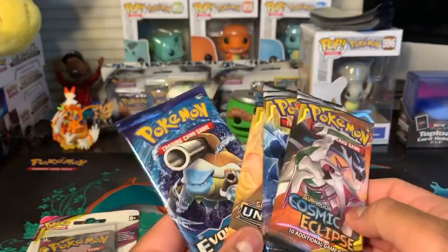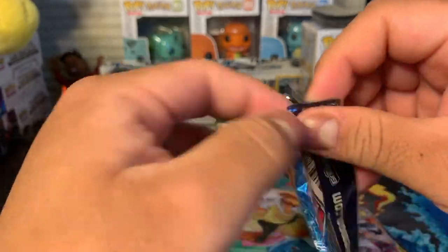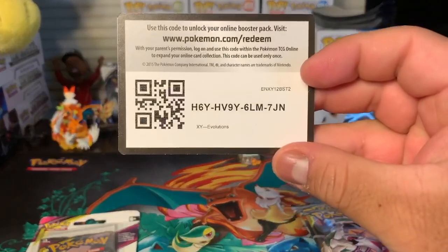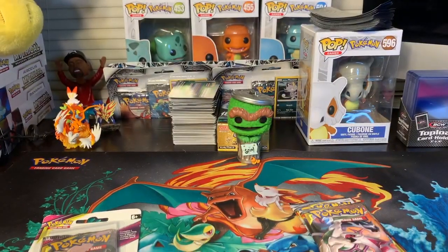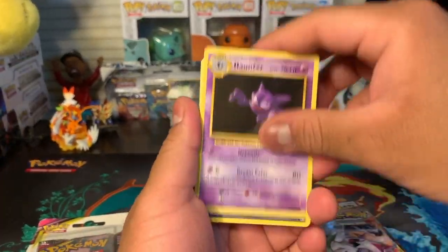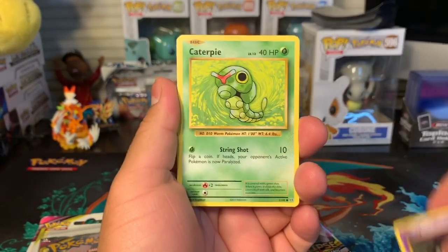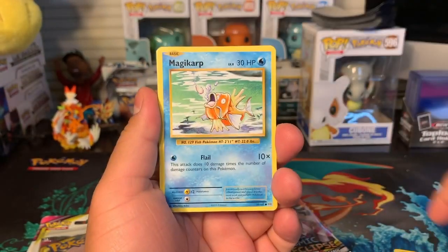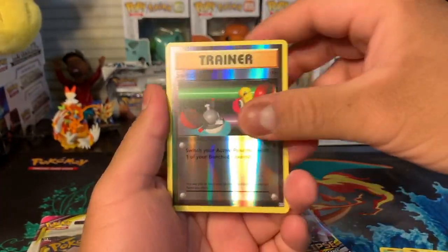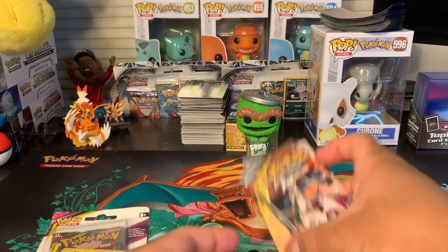Let's open with the Evolutions pack first. One, two, three — three from the back. We got a Haunter, a Blastoise Spirit Link, a Misty's Determination, a Gastly, a Caterpie, a Drowzee, a Magikarp, an Electabuzz, a Reverse Holo Switch, and a regular Starmie. I feel like we've gotten so many Starmies — Misty wouldn't mind though!